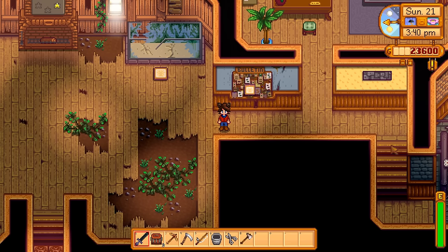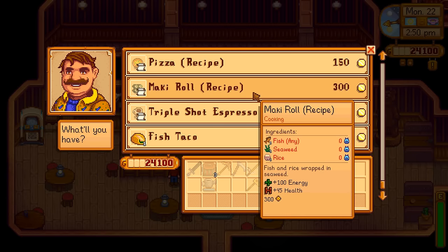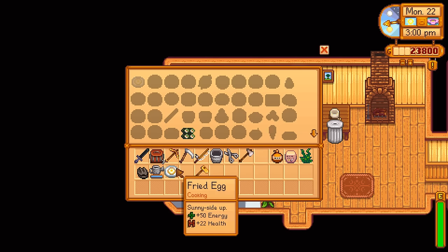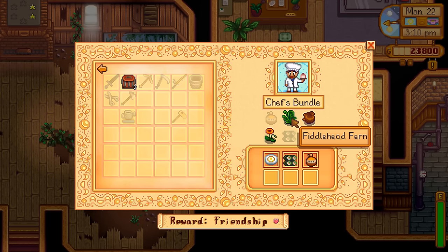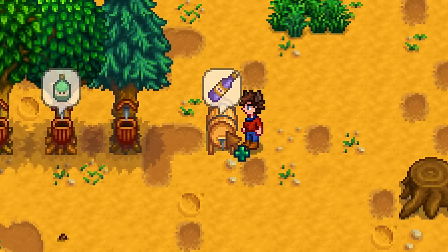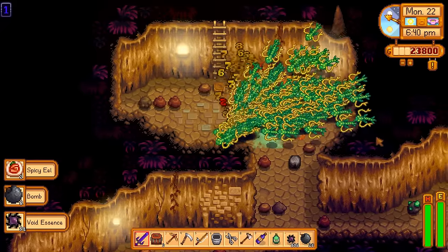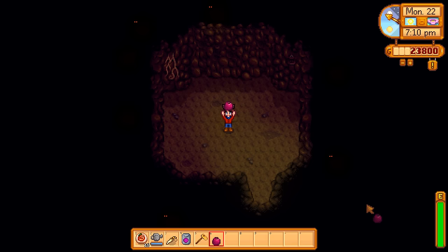Now the Bulletin Board Bundles. For the Chef's Bundle, we got Maple Syrup from the tapped Maple Tree. The Maki Roll is sold at the Saloon for 300 Gold, and you start with the Fried Egg recipe — since we upgraded our house, we can cook both. For the Fodder Bundle, we cut 10 pieces of hay and grabbed apples from the Fruit Bat Cave — we can't get wheat until Summer. For the Enchantress Bundle, we got some wine from kegs, Oak Resin from an Oak Tree, a Rabbit's Foot from the very first Serpent, a Red Cabbage Seed from the second Serpent, and a Pomegranate from the Fruit Bat Cave — completing the Enchantress Bundle.